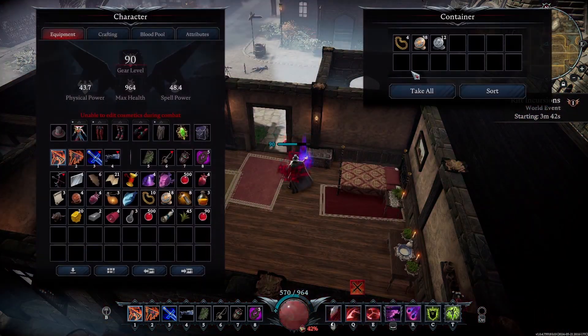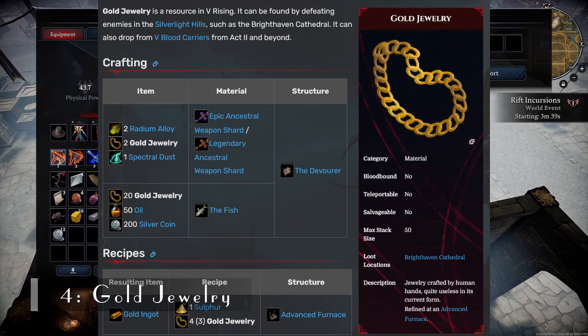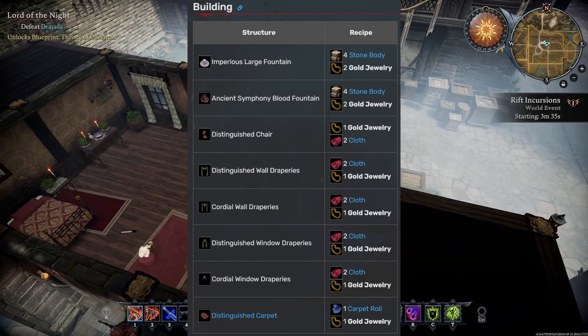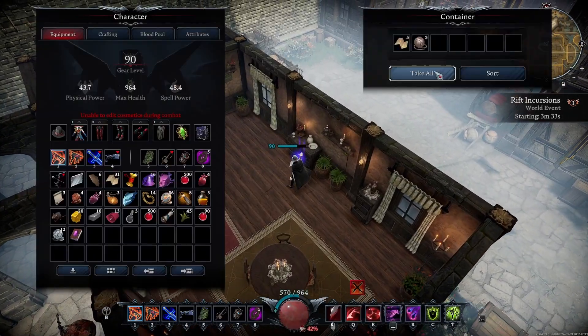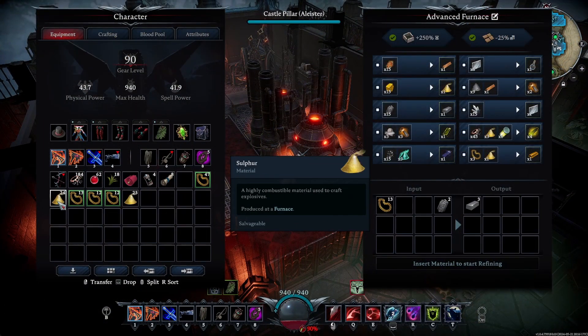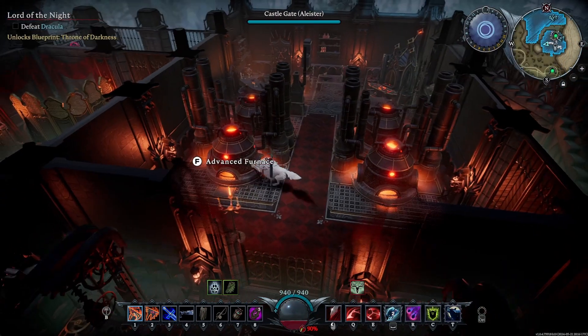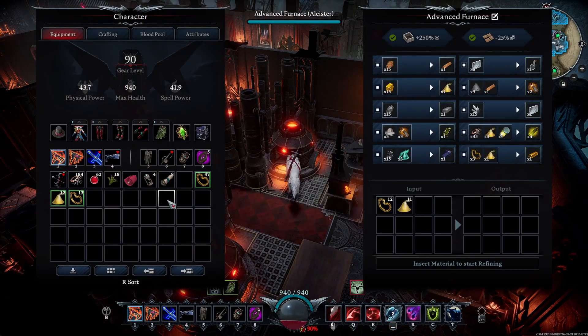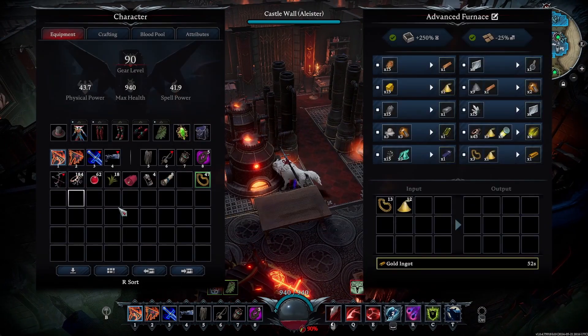At number 4 we have gold accessories. This is pretty much mandatory for endgame weapons, castle decorating, making gold coins, and so on — so if you're in the endgame you're probably aware of how much you need this resource. The unfortunate part is that it's a resource you can't really mine. You get it in small quantities and it only stacks up to 50. To convert this into gold bars you need at least three, so it's pretty important to start gathering this as early as possible.